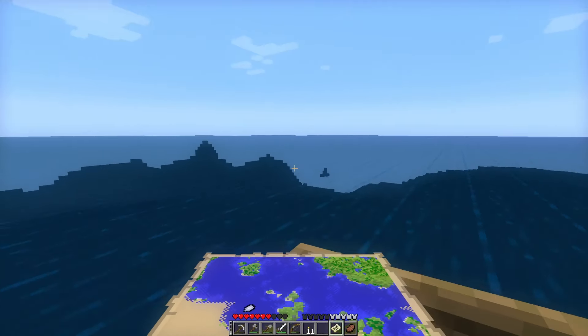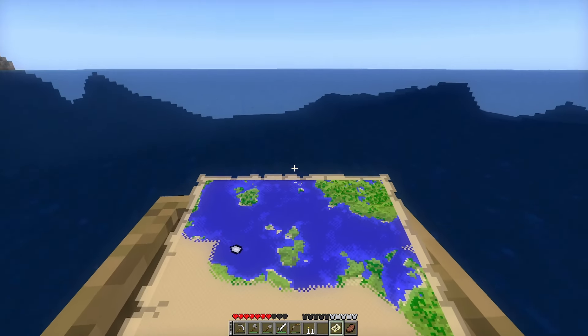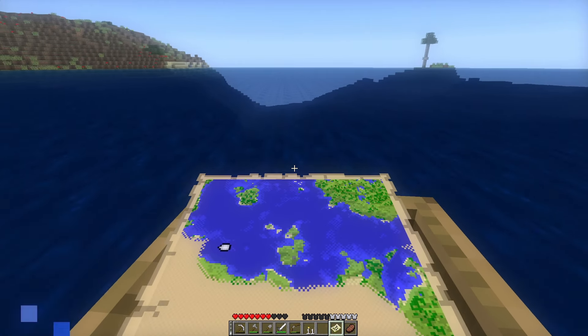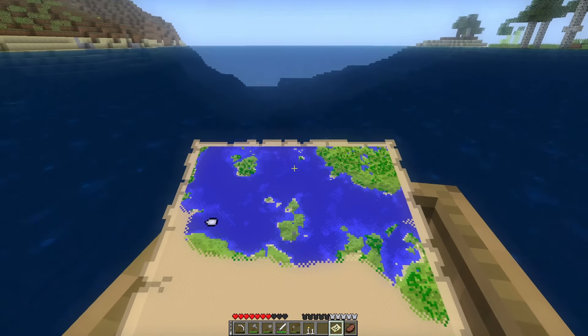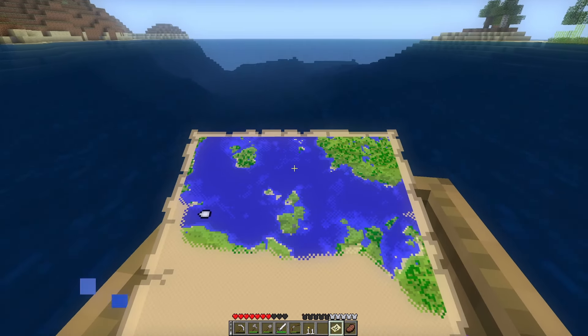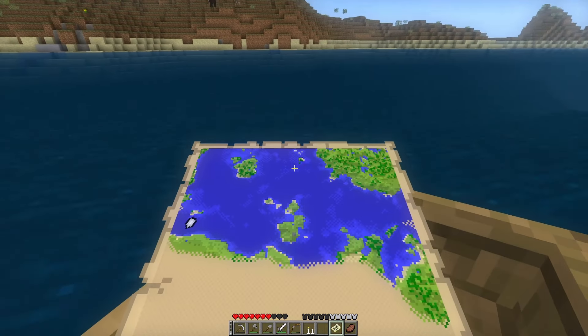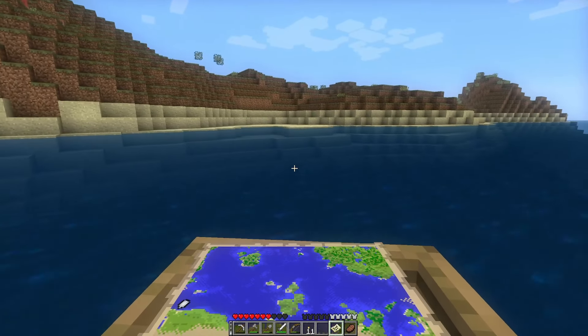Lots of motion around here. So I read, when I was looking to see how to zoom out a map, that rather than being chunk-based, maps always center around wherever you craft them from. Which is why my house is in the middle, because that's where I crafted it. So it'll be important to keep in mind if we want to make more maps.